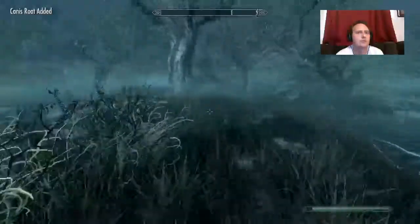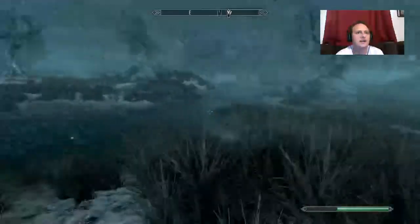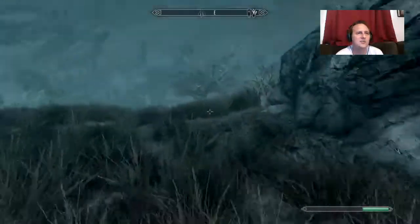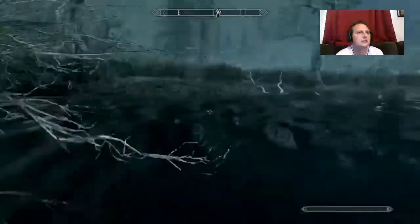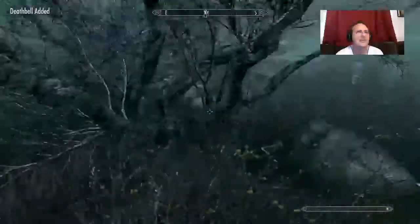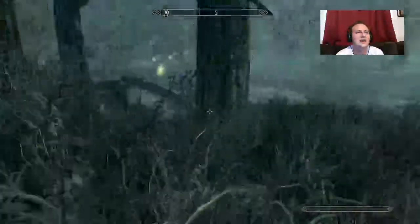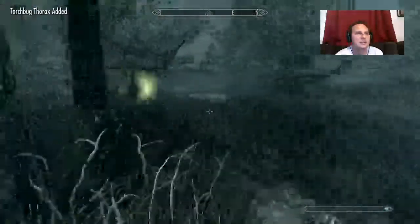Here's the deathbell — big purple flowers, you can't miss them. If you go back and forth across this whole swamp you'll pick up plenty. They're one of the only things out here that have color. There are a lot of spiders and mud crabs — I think I've got one behind me.